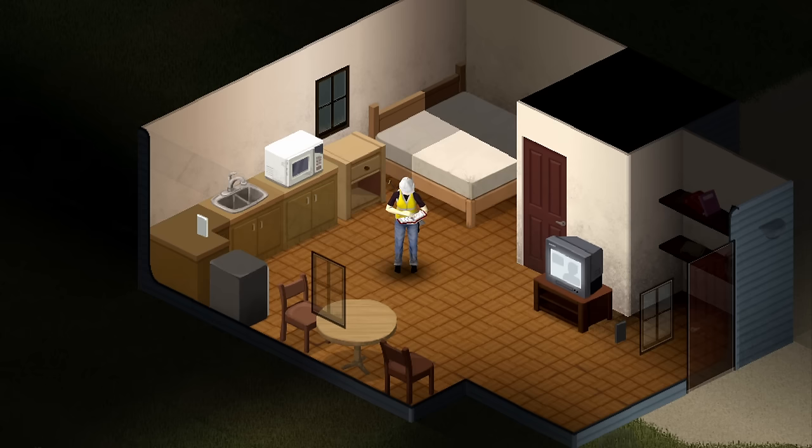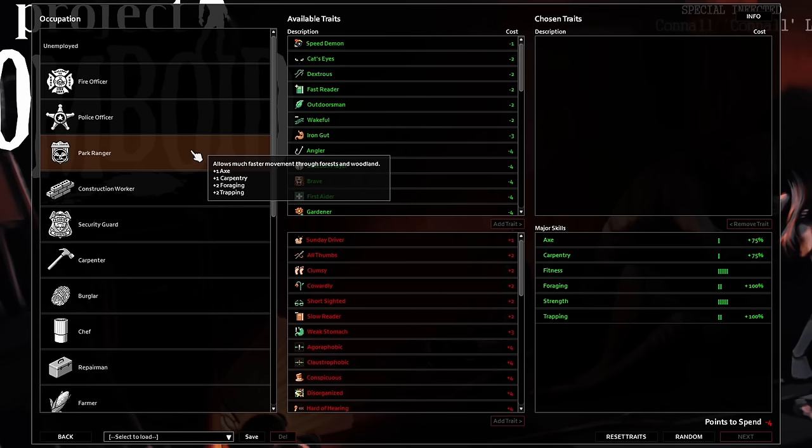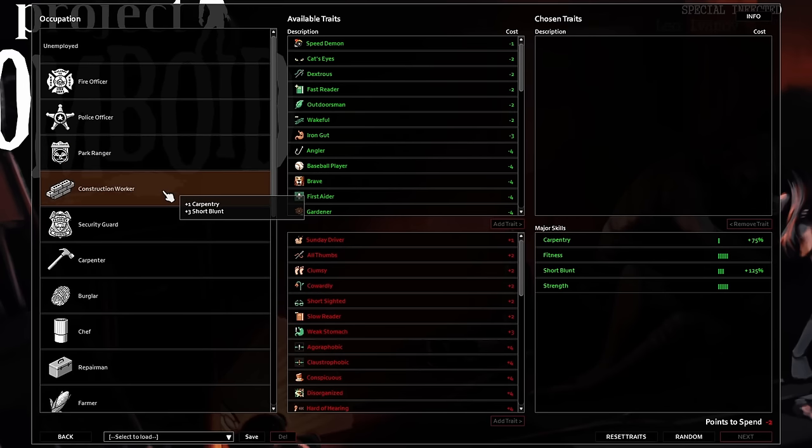Let's jump into what is probably the most popular skill in Project Zomboid: Carpentry. If you're looking to get a boost early on, you can choose Park Ranger, Construction Worker, Repairman or Engineer to gain 1 level immediately on spawn as well as a 75% experience boost. The Carpenter occupation will give you 3 levels and a 125% experience boost.